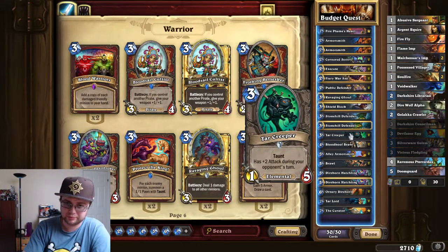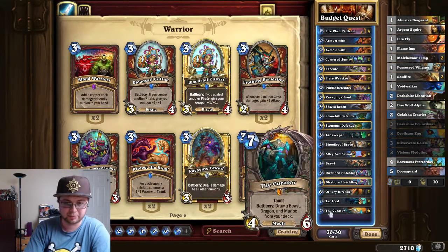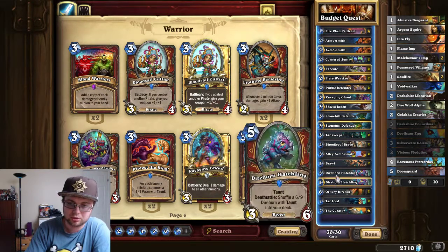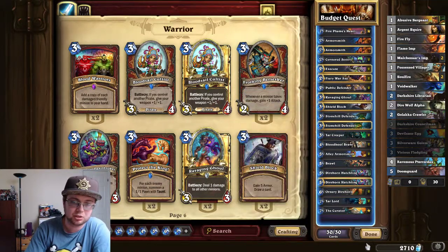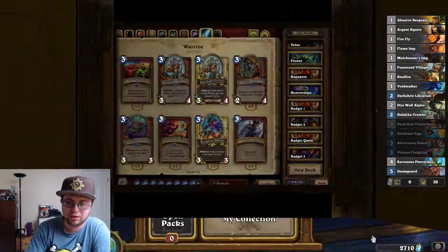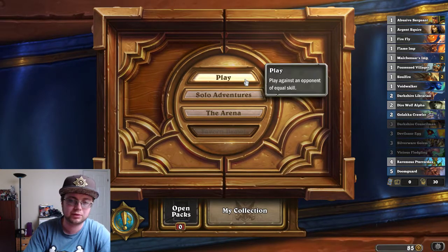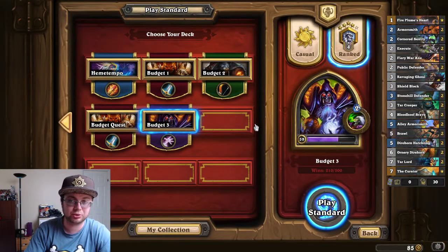Starcreeper is also very good — keeps aggro at bay, and then you just curve out in the late game. I put in the Curator because it's a taunt and it draws you another minion. The other new taunts Warrior got are also beasts, so the deck pretty much plays itself. It's actually fairly good. If you have Deathwing, that's a good card to put in this deck.